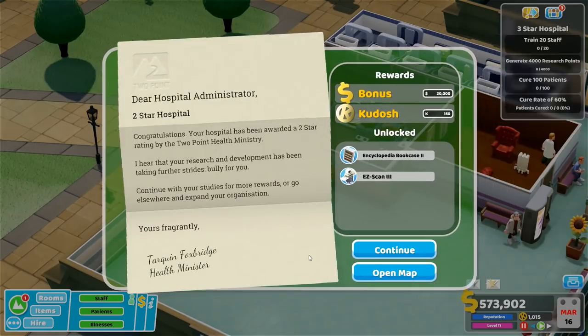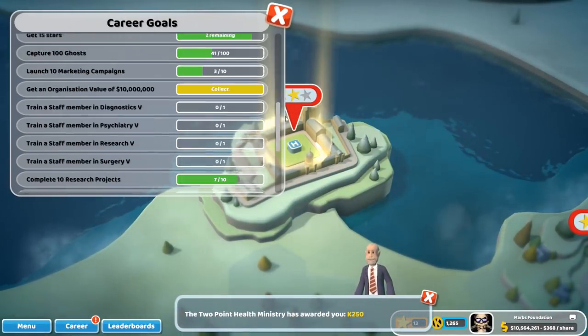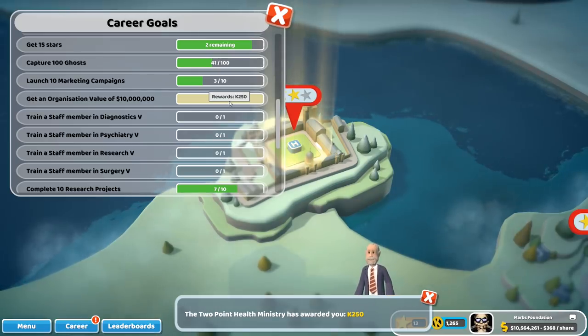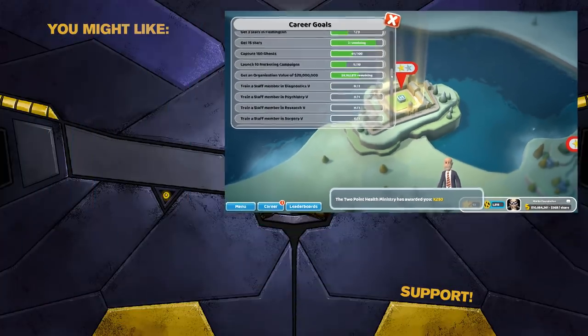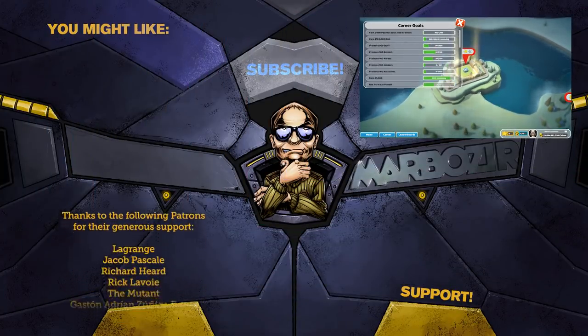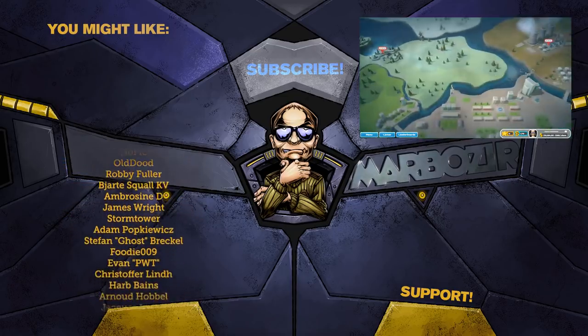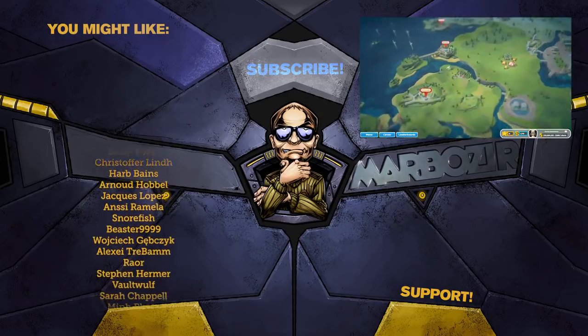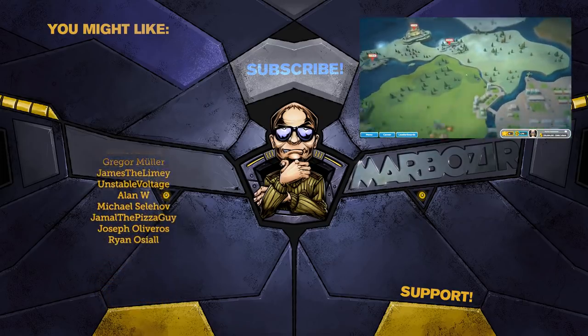Oh nice — that's our second star! Perfect. Encyclopedia bookcase 2 and the scan machine upgrade — nice, that's actually very nice. Alright then, we can go back to the map and claim our career rewards: 250 kudos, and 250 more. Make 10 million and have a value of 10 million, and upgrade 25 machines — that's 1,700 kudos, very nice! I think we'll be doing Meltdowns next. But that's the end of this episode, thanks for watching. I hope you enjoyed it — leave a like if you did, or a dislike if you didn't. I'll see you next time, bye bye.